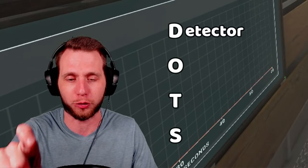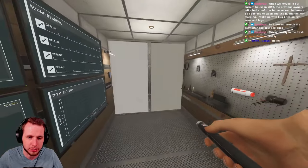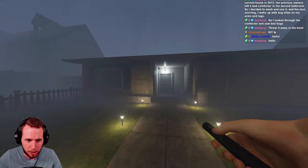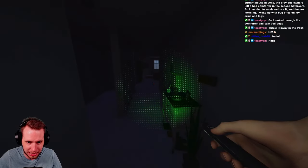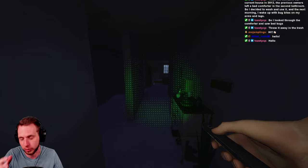DOTS is an acronym for Detector of the Supernatural. It basically sends a spectrum of dots into the ether. If the ghost interacts with it and it has DOTS as its evidence, it will show up as a silhouette or outline — it kind of looks like a 3D model. It's actually really cool.